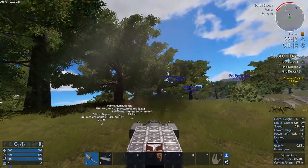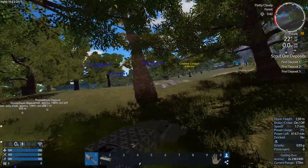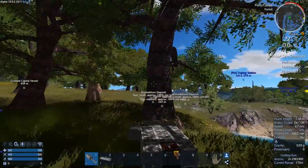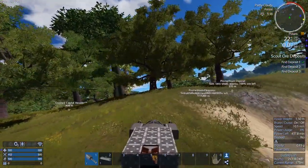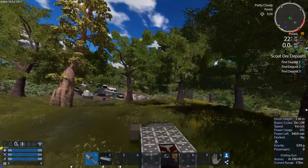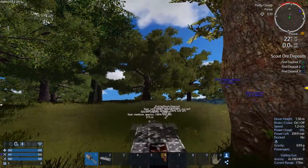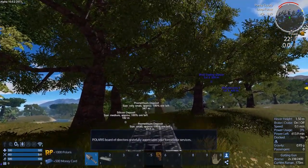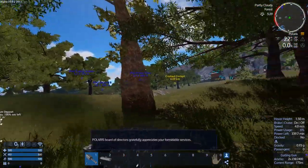When we get close enough, it checks off the deposit. All we have to do is back up about 100 meters and then come back to get it to check again. Let's just get 100 meters at least, so we don't get attacked again. When we get close enough — 50 meters maybe — there it is, we got the checkbox. We just have to do a little jig on the same spot.